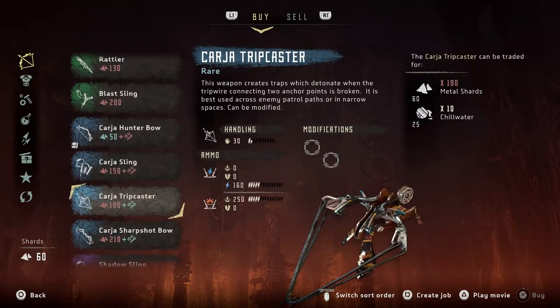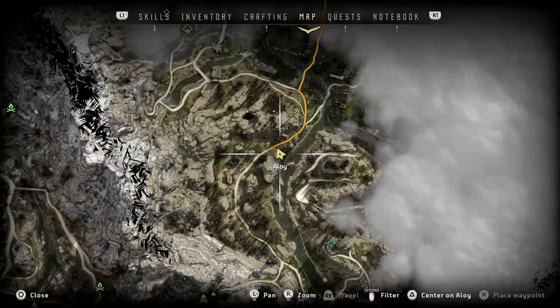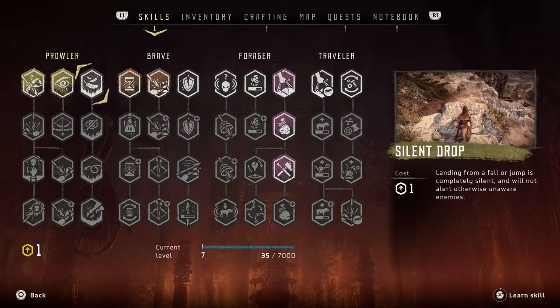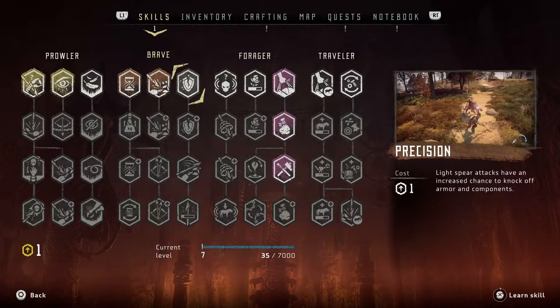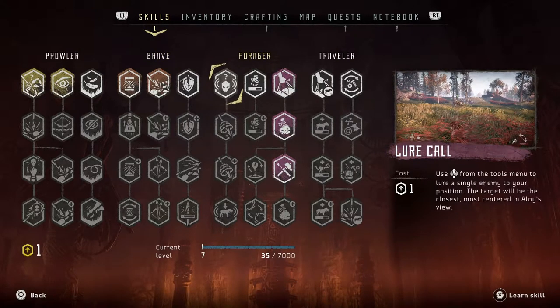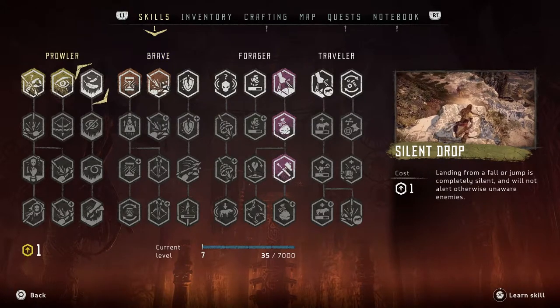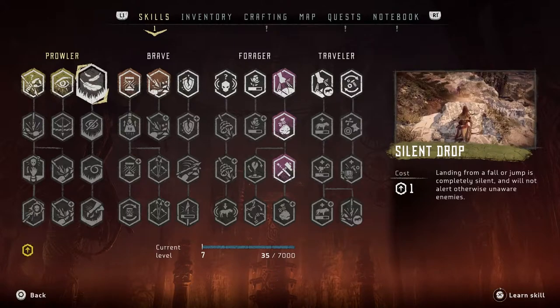How can I just straight up make my weapons stronger? I got a skill point - what do I want this in? I think I want that one where you hit from stealth. Actually, I think I want silent drops - I think this would probably be the best thing for me specifically.